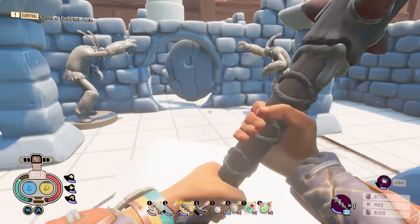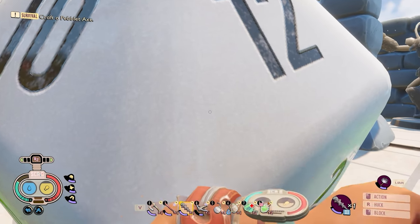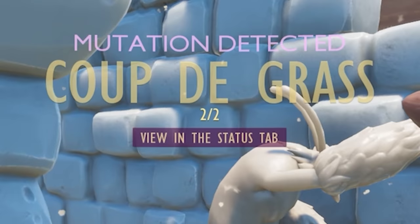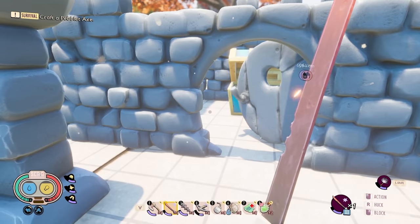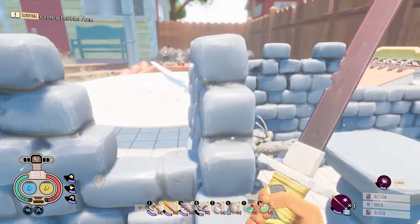There it is — just gotta find the number 20, which is currently all the way on the bottom, so we gotta give it a big hit. One more hit should do it. 20 side up. Once you do that, we get Coupe de Grasse level 2, which increases my critical hit chance up to as high as 25%. So we just went from about a 1 in 10 critical hit chance to a 1 in 4.